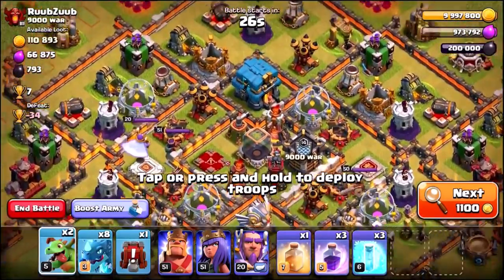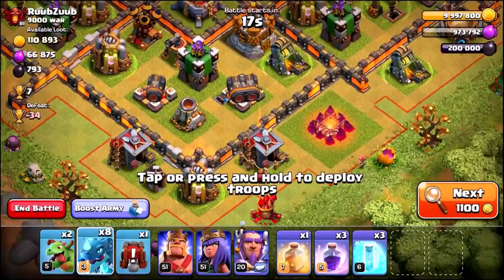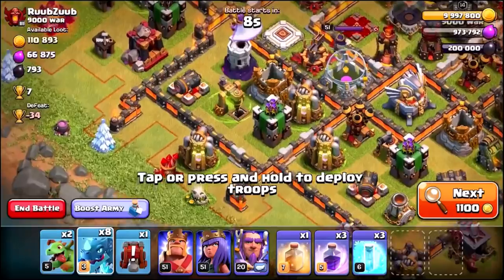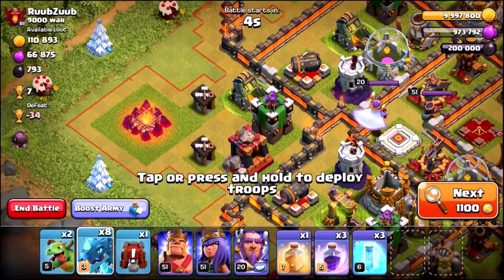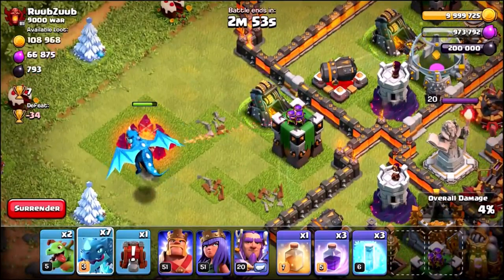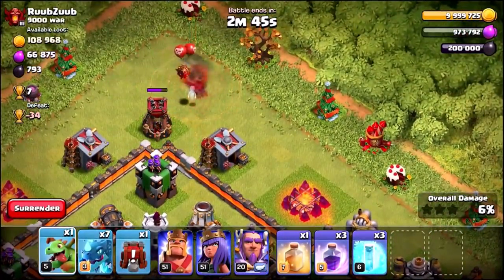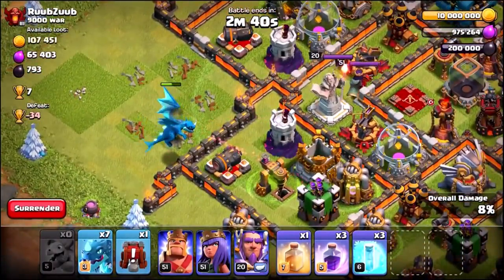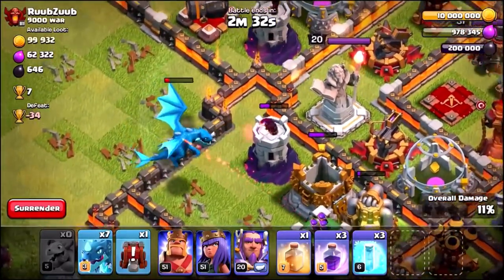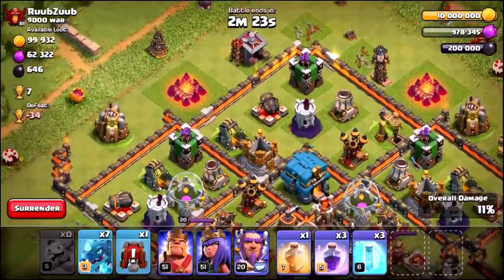We've landed on another Town Hall base — absolutely awesome — and the Electro Dragons are ready to unleash. We grab another screenshot for the thumbnail and plan our approach. We drop an Electro Dragon on one side, doing 50 damage already to a level 15 or 16 Archer Tower. It quickly destroys those buildings. We use a Baby Dragon on the other side to activate traps. The Electro Dragon has done massive damage to those buildings — a funnel has definitely been made. Both Baby Dragons have been used.